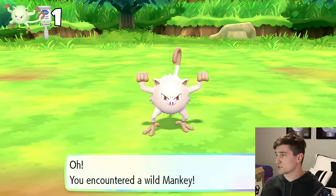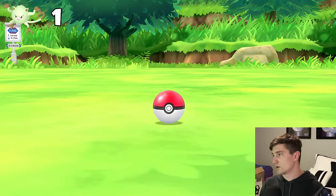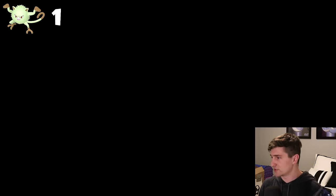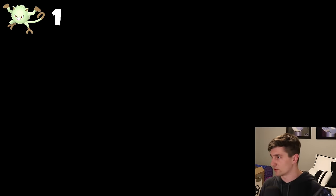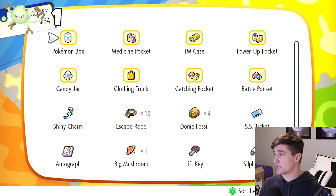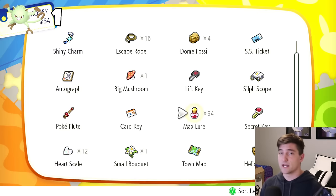We're going to catch this Mankey — it's not a shiny, obviously. We also have the shiny charm. We'll drop a lure, because that's going to not only increase the chances of Mankey spawning, it's going to increase the shiny chance of every Pokemon. If you have the shiny charm and a lure down, those two will increase the shiny chance of everything — it's not based on the combo.